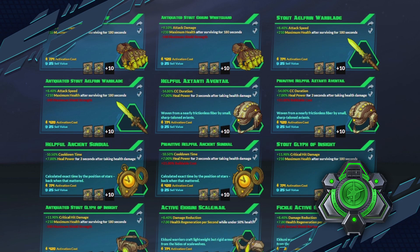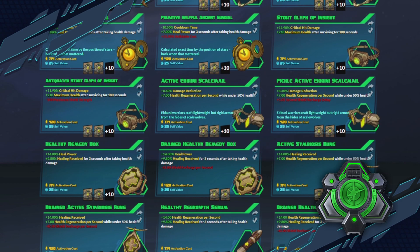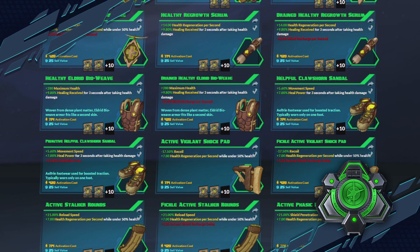Then you have your uncommon green gear that has one primary stat and a secondary stat with a condition. When meeting this condition you will get a smaller temporary boost. For example if your health is below 50% you will get health regeneration, or increased skill damage for 10 seconds after killing a minion or a minor enemy. These uncommon green gear can also have one negative stat on them which also reduces the activation cost.